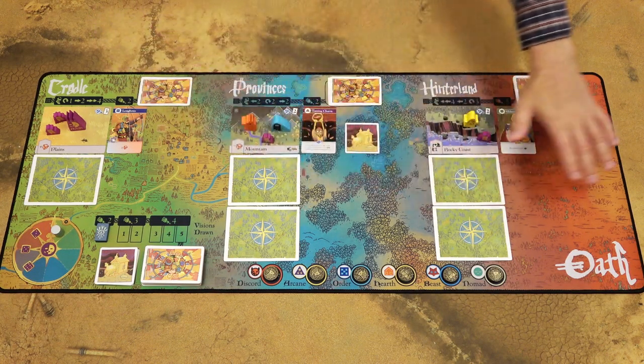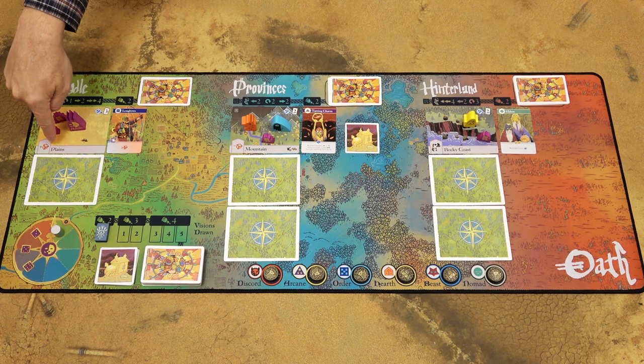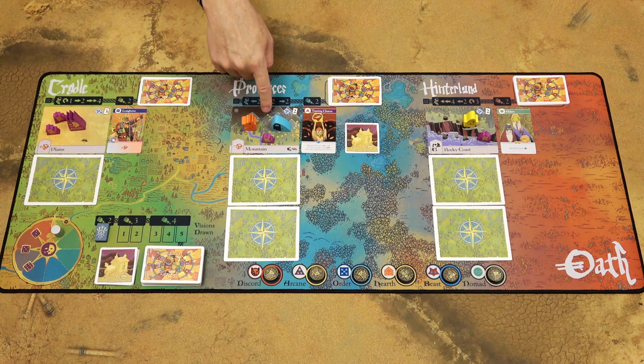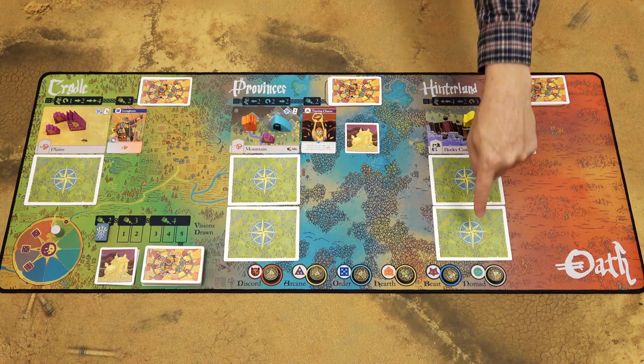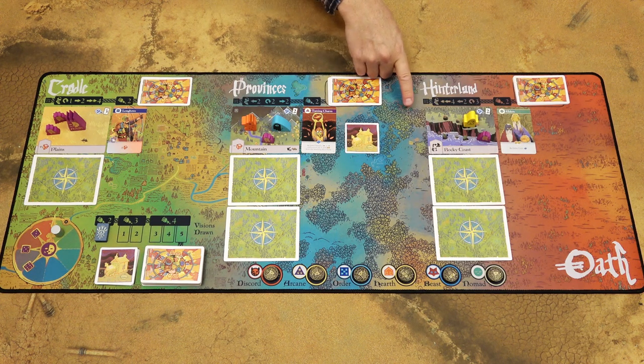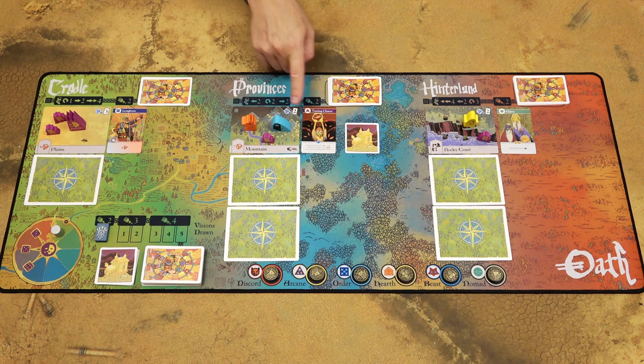The game board is a map of some historical fantasy empire and it has three regions: Cradle, Provinces, and Hinterland. The Cradle region has two sides — Plains is already face up, the other one is face down. Provinces have three sides: Mountain and two face-down sides. Hinterland also has three sides. Each side on the map may also contain additional cards representing various events, places, or people at those sides, and they can also contain relics.